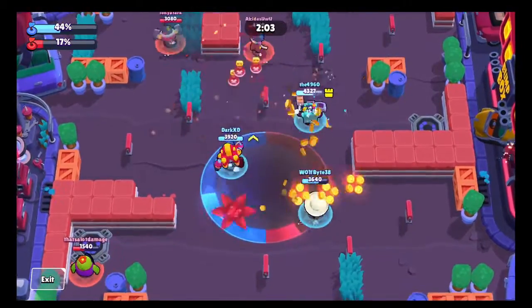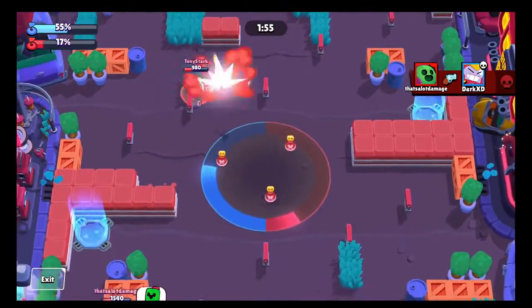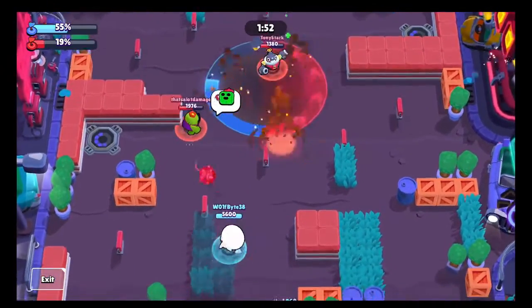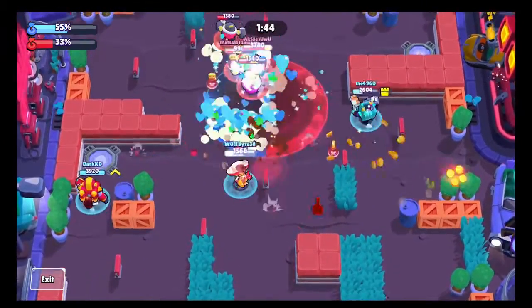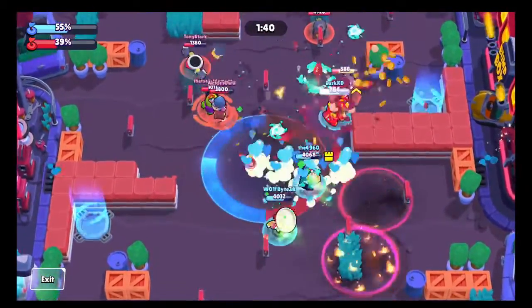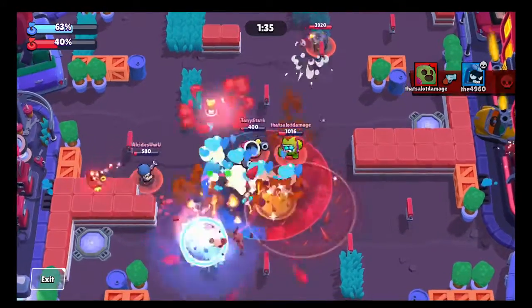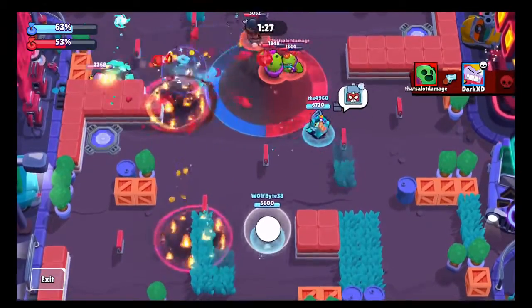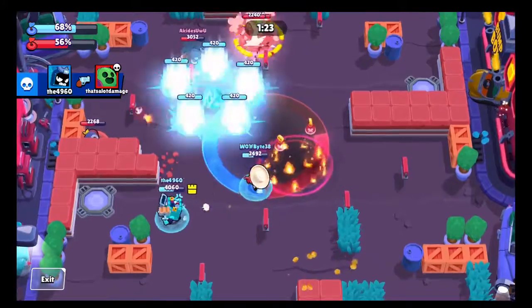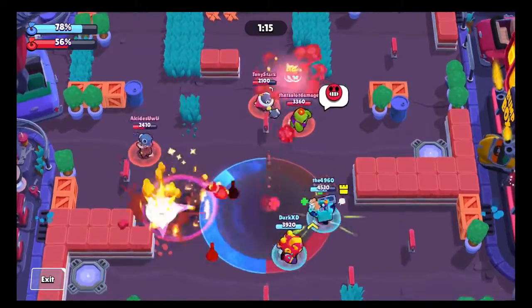Certain moments of this match felt like a 4v2 because our third player — the Surge — isn't really doing anything. He should be trying to get his power-up levels but he's just sitting on the circle, and that's really my job as Poco — he's supposed to be zoning out the enemy on offense. Looking back, I probably should have gone with the Screeching Solo star power, but I really wanted to focus on getting heals in for my brother, so I went with the heal star power.